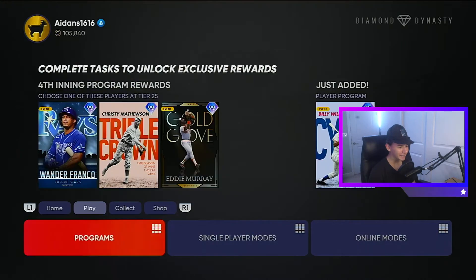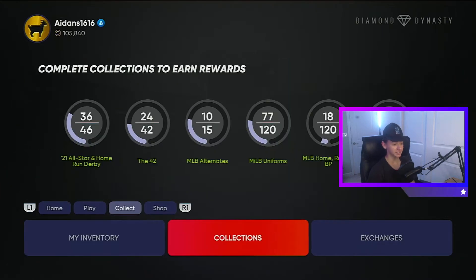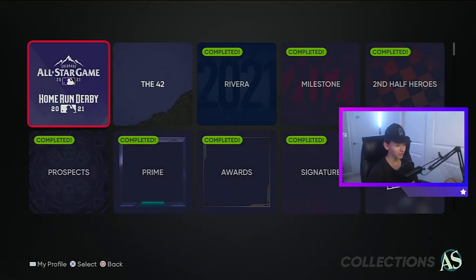I'm gonna get Ohtani, but I can't — I don't have the stubs for him. I can only get one big player if I really wanted to. So that sucks. I can't get Ohtani day one.